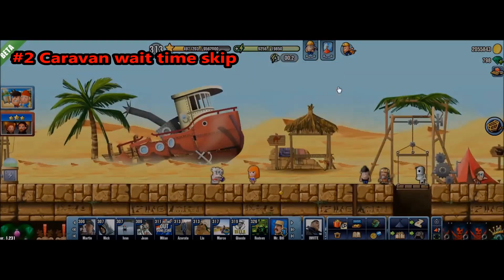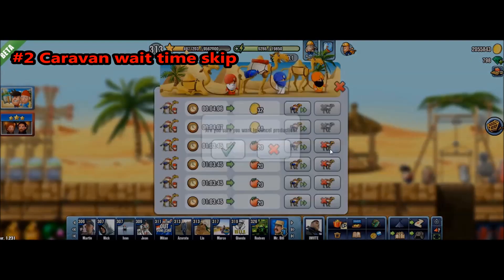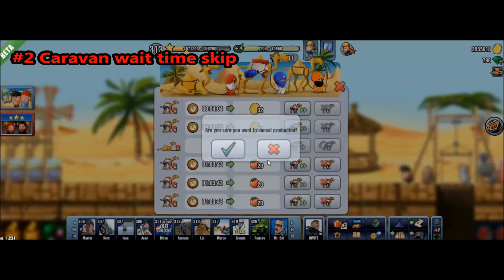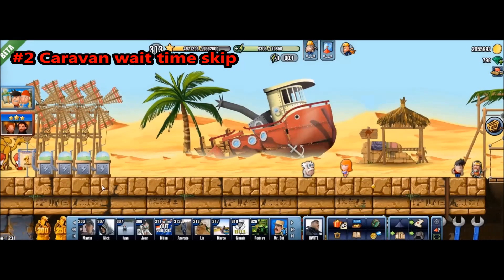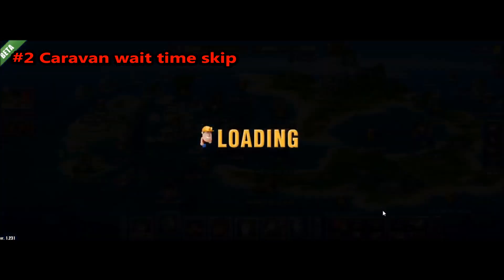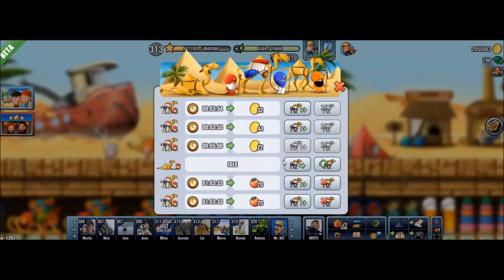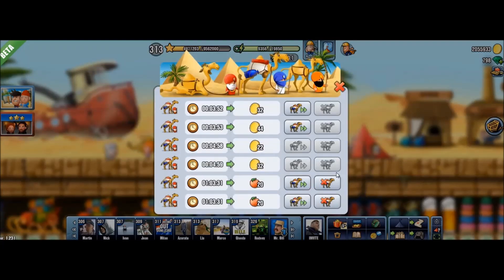The second way is you can simply open them up and go back to your camp. Let me show you now. Let's cancel two more caravans and they are coming here. So go to the map, to the camp — they are sitting here. And you can send them wherever you want.